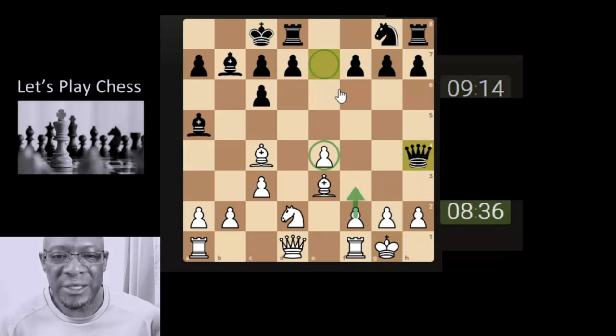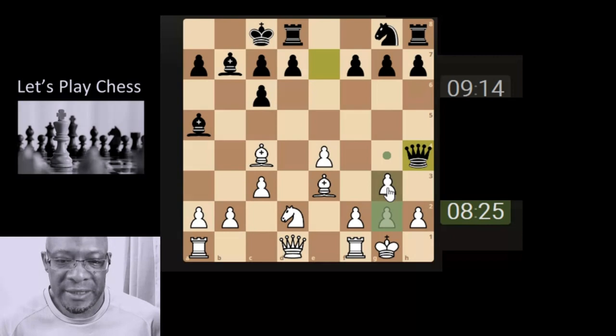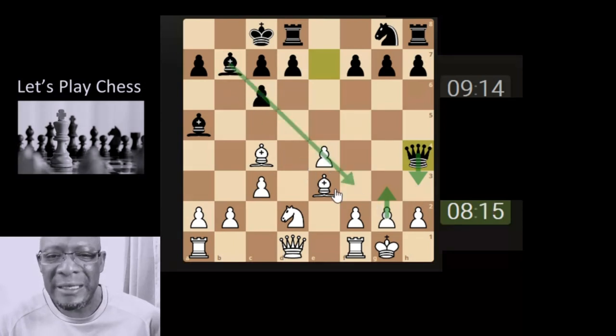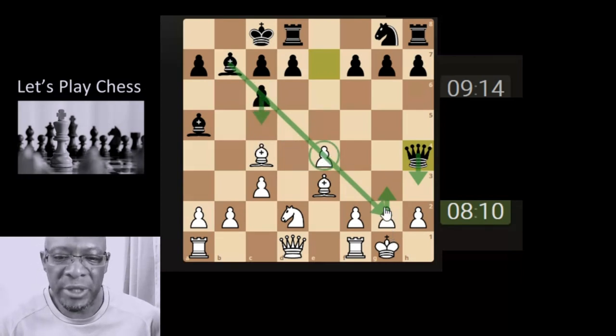They've changed the trajectory of the queen — still attacking the pawn, but it's now in front of our king. A smaller piece can attack this queen to get it out of the way. But we have to be mindful: if we push, he can drop here and sit cosily. Does he have pieces aiming there? Yes, the bishop, but he has a pawn in front.